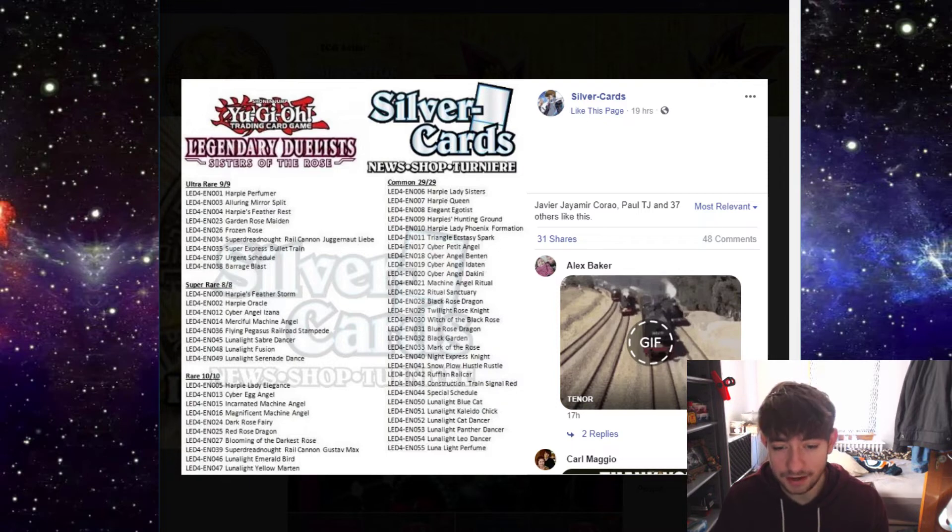Gustav Max is an interesting reprint. Yellow Martin and Emerald Bird - I said maybe one of them should have been bumped to super rare, but they're still good and very helpful for the archetype. There's not much to say about the rares overall - they hardly put any reprints into the rare slots. Only Feather Storm and Gustav Max are reprints; all the rest are new cards.